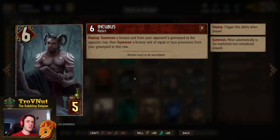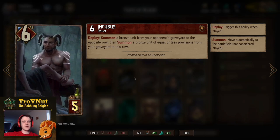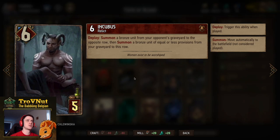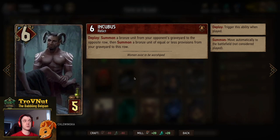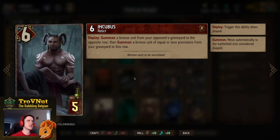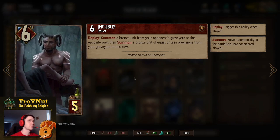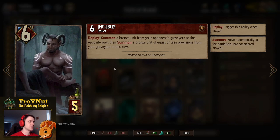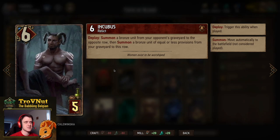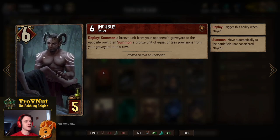Then a single Incubus. Just in case we can't resurrect any of our cards, we can use the Incubus anyway. You summon a bronze unit from your opponent's graveyard to the opposite row, and then summon a bronze unit of equal or less provisions from your graveyard to this row. Most factions have a low-power bronze card with a very powerful deploy ability, so the low power should give you a points benefit. The Incubus itself also starts at six power, potentially giving you another engine depending on how you play it.